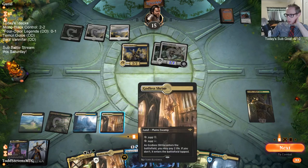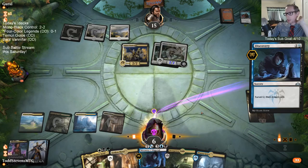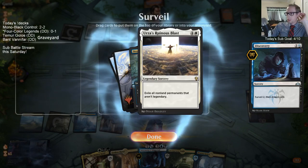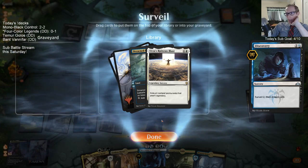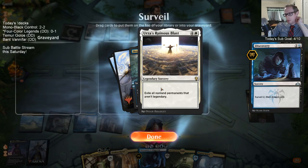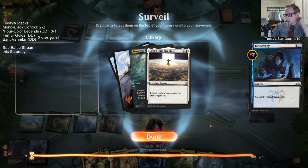We're using green mana. We just need to find Cry of the Carnarium. That was the card I needed - that's why I wanted to sacrifice first before casting Discovery, because then we would have had five mana and been able to play it. It was just one card deep - we needed one card earlier.